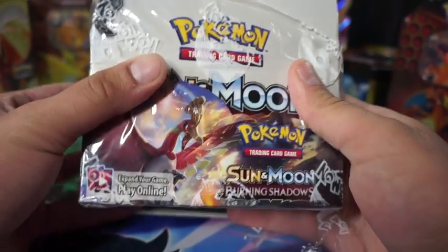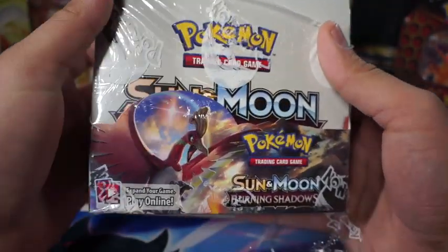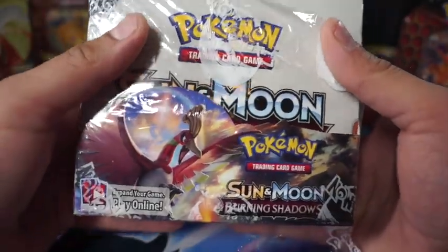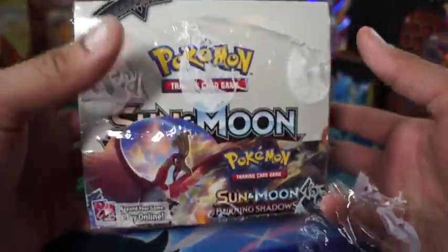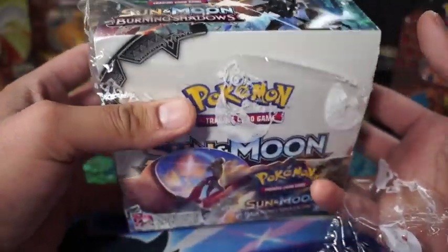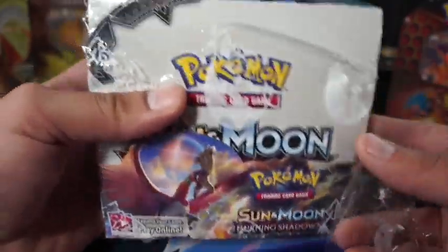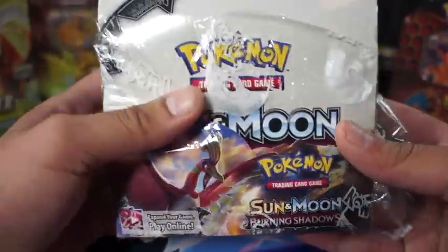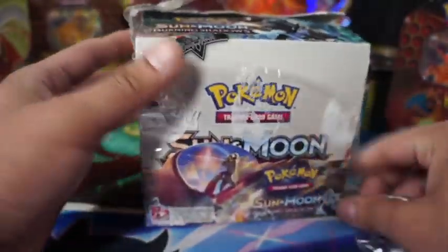Welcome back to Resville Trainer. Today we're opening up a Burning Shadows Sun and Moon booster box. I actually dropped and tried to catch it and ripped the casing. But I got this at Who's On First like last year around February. This is one of my booster boxes — might as well open it since it's halfway open. So I'm gonna finish ripping it off.